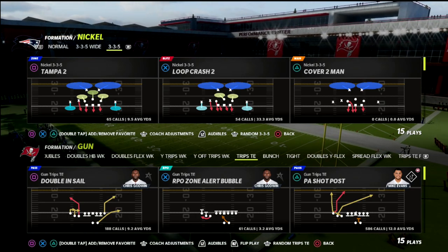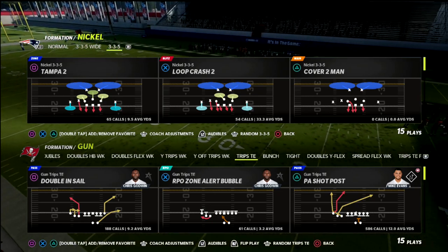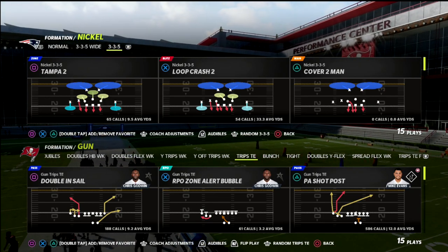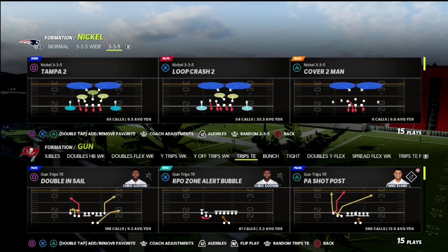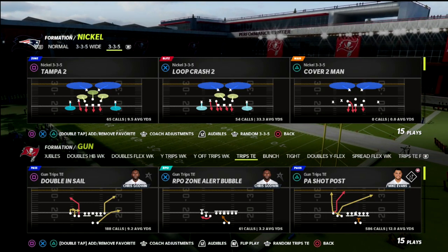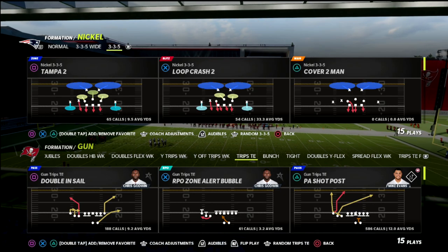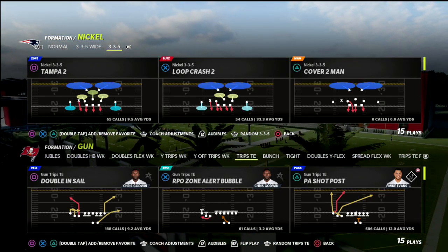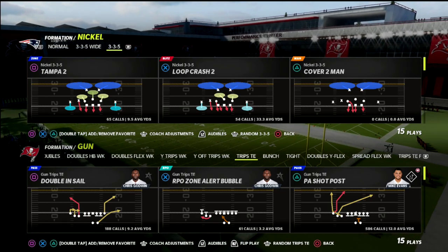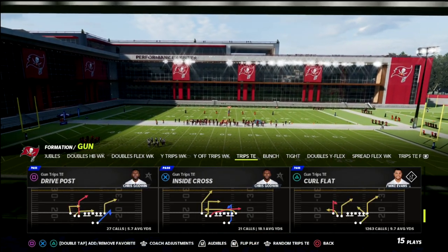I'm super excited to share this video because I've been wrestling through this for a long time and I feel like I finally have enough data to show what I'm trying to show. If you're trying to bomb coverages, the best route in Madden 22 is the skinny post — for example, out of gun bunch or trips tied in inside cross, or just a hot route master skinny post. I want to walk you through why trips tied in flex and formations like trio Y flex might be a little bit better, specifically to bomb cover four drop.